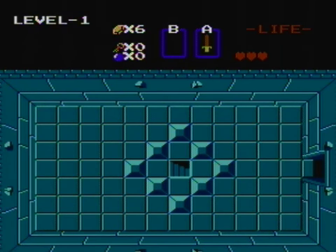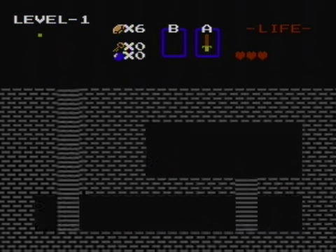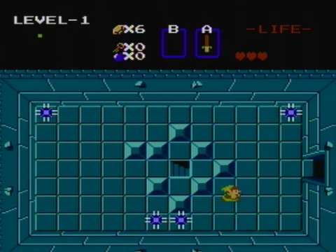And if I were to hold left, I would actually go through the block and enter the stairway. This can be used to skip a lot of fighting, because usually you'd have to kill everything and then push this block. But we don't have to do the fighting.